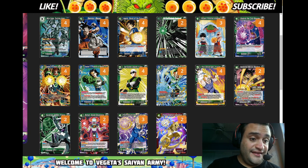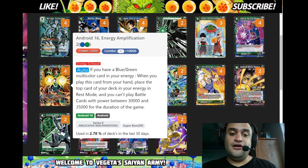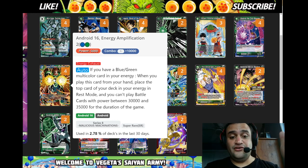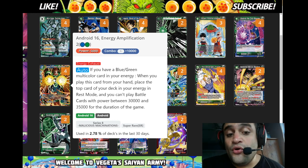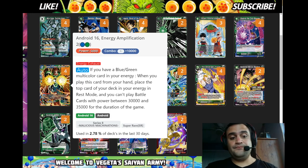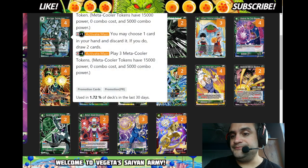I'm looking at Android 16 Energy Application: if you have a blue-green multicolor card in energy when you play this card from your hand, place the top card of your deck in your energy in rest mode. That's the turn two play to ramp you to three energy, and then on turn three you'll have four energy. And then you play Meta-Cooler.